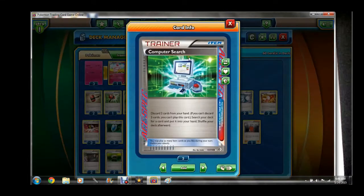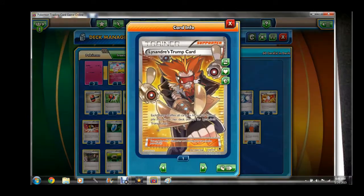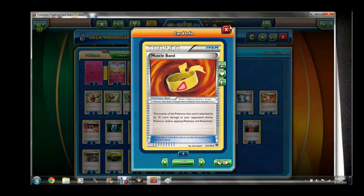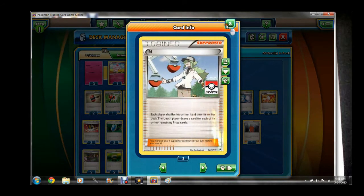The ACE SPEC of choice is Computer Search — it can get you anything out of the deck. We run two Virbank City Gym, could be three but we do play the Trump Card so it's pretty good. Three Muscle Band, just because Quaking Punch doesn't put out enough damage on its own. Partner that up with Muscle Band, Virbank, and Laser and you're going to be doing 80 damage a turn — your damage outputs will be racking up pretty high.